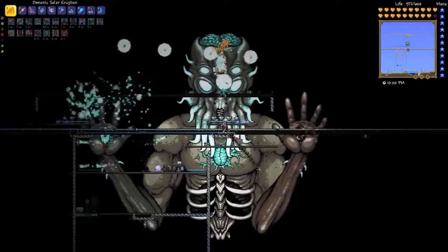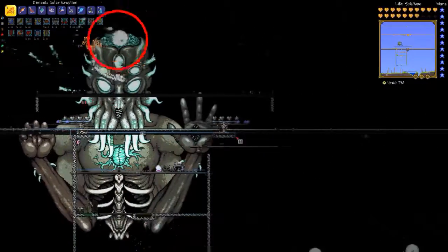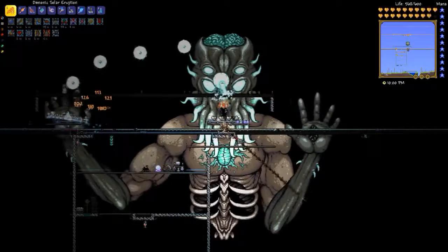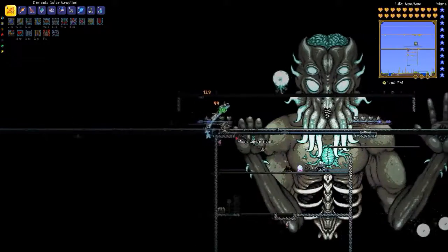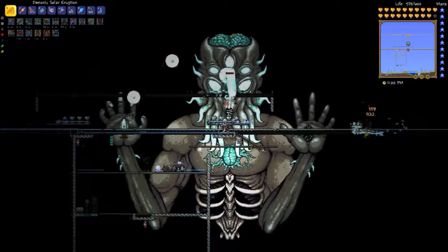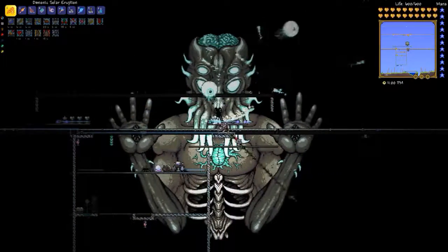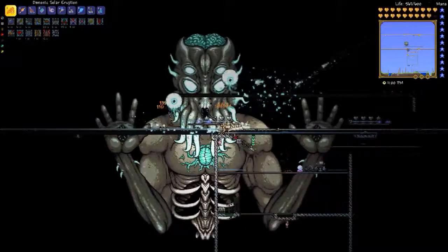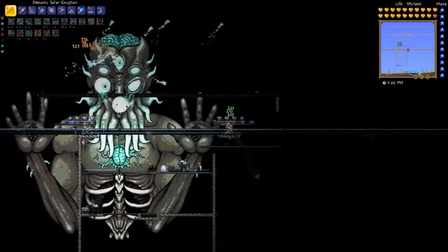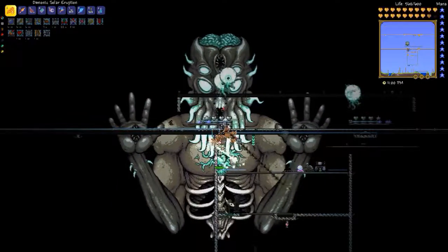Now his right eye has been defeated, so what happens is this true Eye of Cthulhu emerges — that's what's up above circling around — and it launches even more of these eyeball attacks that go through walls, so now I've got even more things to dodge. Now the left eye is dead as well, so there are two of these true eyes. Their attacks are really difficult to dodge because they appear right above you and you only have a moment between when they start moving and when they reach you.